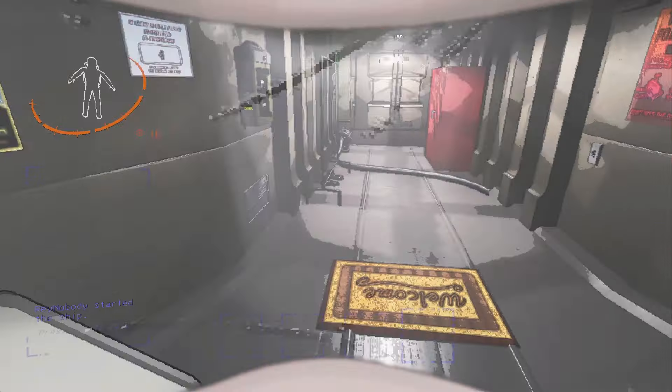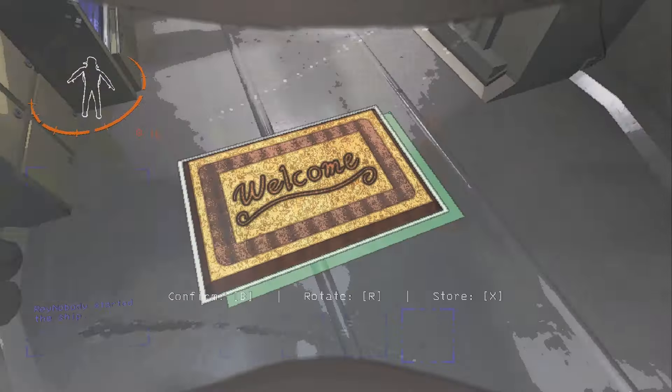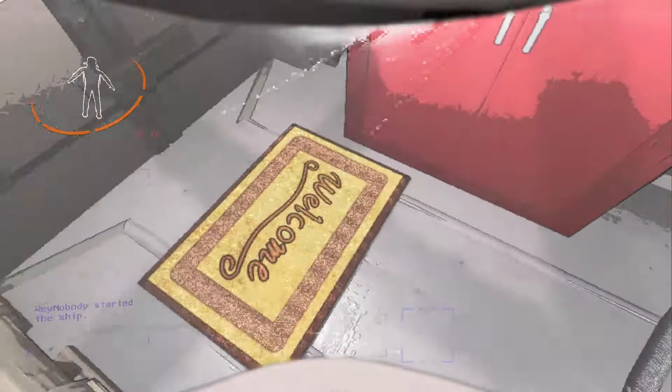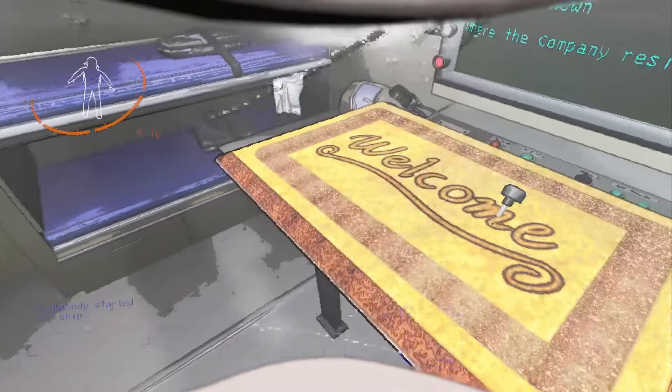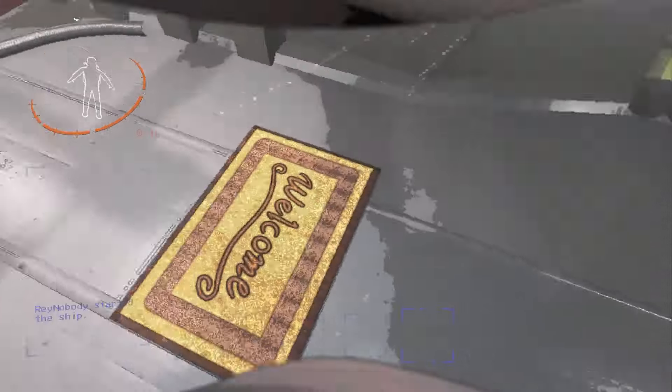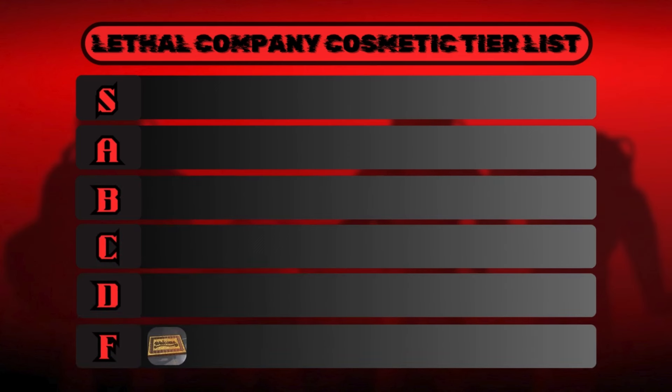In F tier, I'm going to put the welcome mat. The welcome mat is 50 credits and doesn't take up much space, but it's a mat — it doesn't do anything, it's just a mat you walk over. It's literally a mat, so of course it's going to be F tier. Let me know if I'm wrong though — I'm sure there's one guy in the comments that really likes mats.